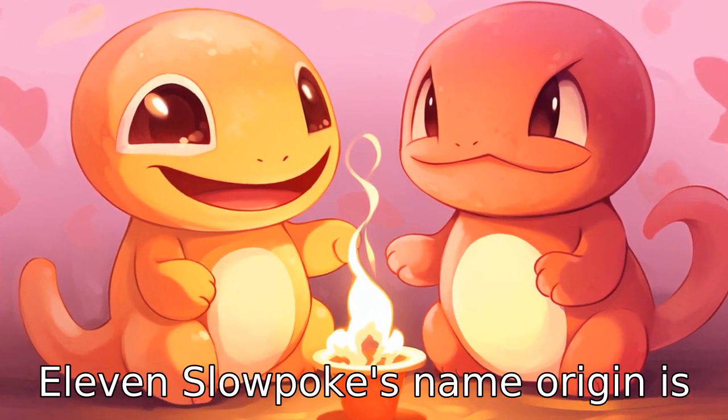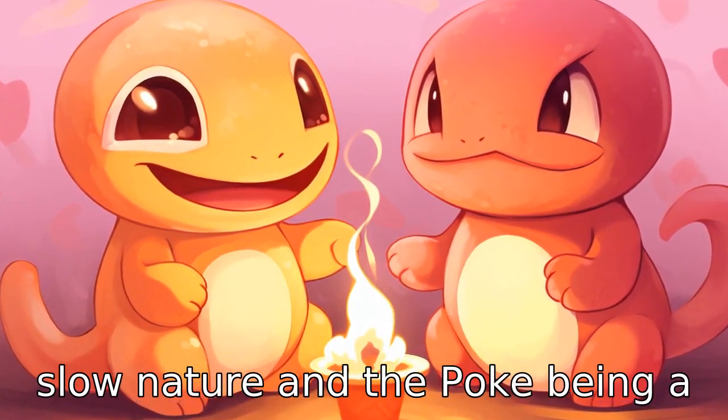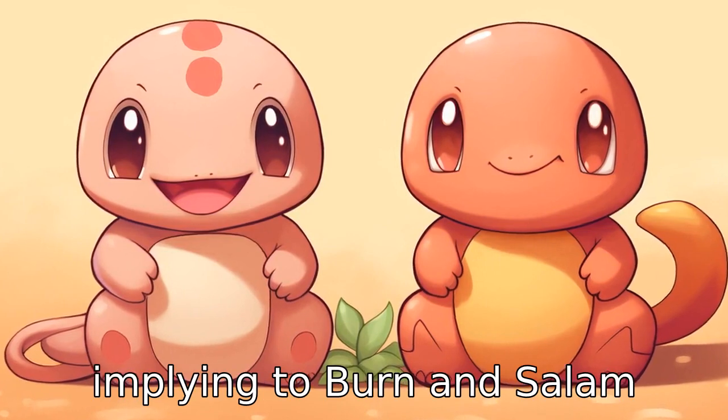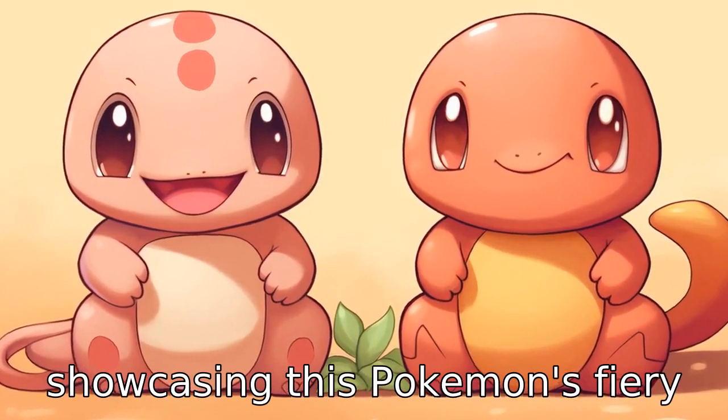Difference 11. Slowpoke's name origin is rather literal, referring to its slow nature and the 'Poke' being a shortening of Pokémon. Charmander's moniker, however, is a combination of 'Char', implying to burn, and 'Salamander', a type of amphibian, showcasing this Pokémon's fiery nature.